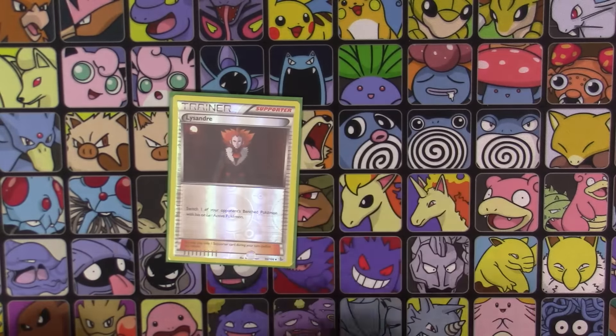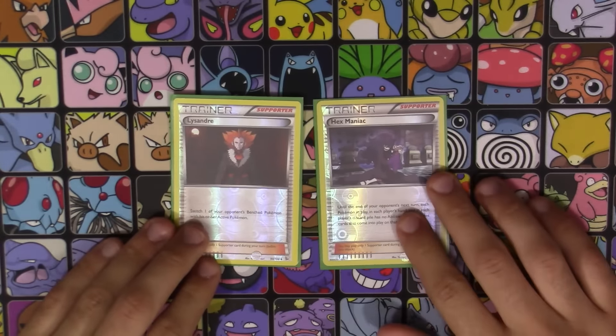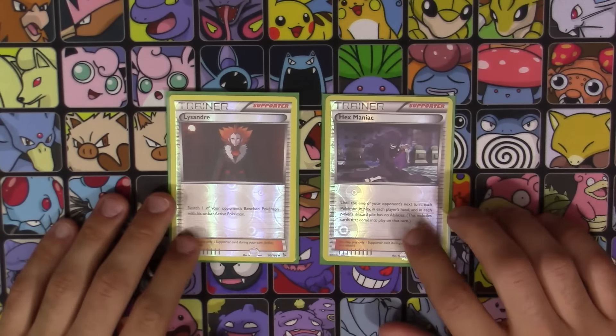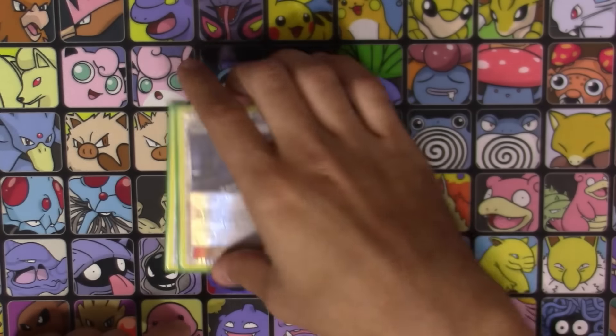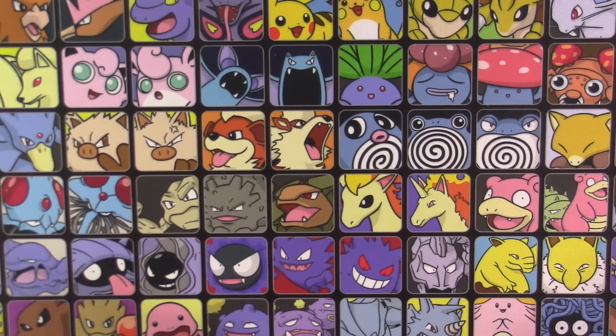I also run one copy of Lysandre and one copy of Hex Maniac. Be a little careful with Hex Maniac because it does also shut down your Diancie and Zoroark abilities, but when played right it can really mess up your opponent. Lysandre is obvious — just pull out one of your opponent's benched Pokemon that you want to knock out, or keep them there for a few turns to stall.